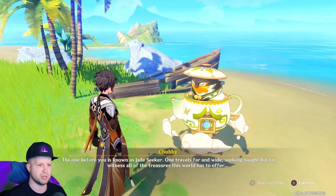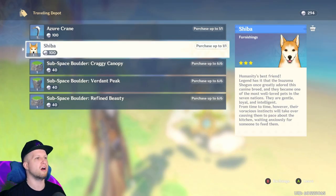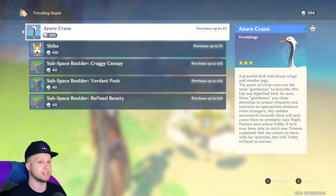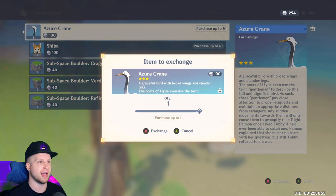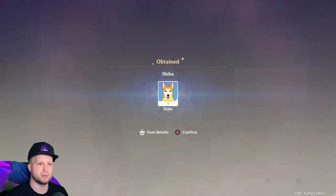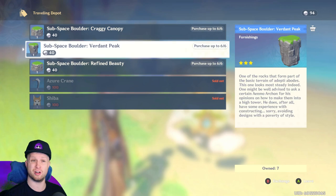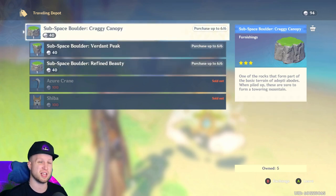Hey Tubby, do you have anything cool for me this week? Let's take a quick peek. He doesn't have the pig, but he does have a Shiba which is beautiful, and an Azure Crane. Always buy the animals if you can, because they are going to give you 100 to the Adeptal Energy.